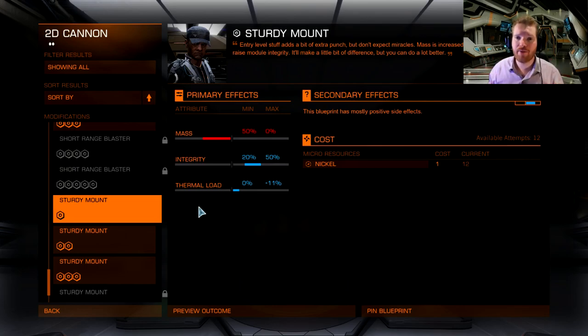If you ever have problems finding any engineering materials, I recommend you check the spreadsheet I'll put in the link in the description and in the more info icon. In that spreadsheet I've listed all the engineering materials you're going to need — not only for unlocking engineers, but also for doing your actual upgrades — and where and how you can get them, with instructional videos for most of them. If you ever have problems, go to that spreadsheet and it should be fairly straightforward from there.